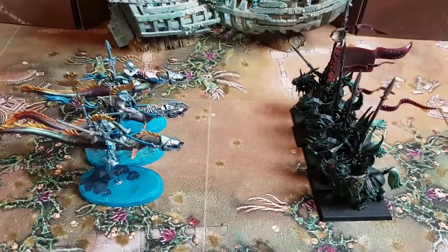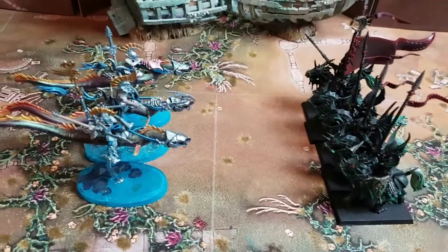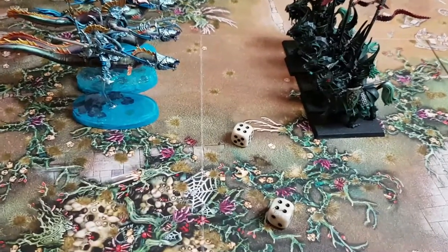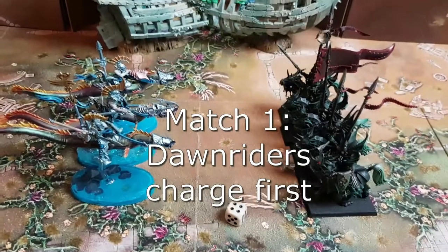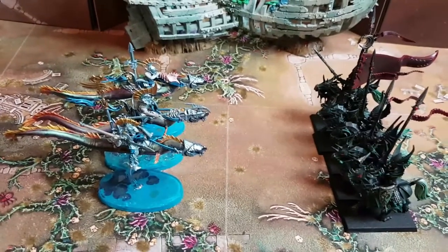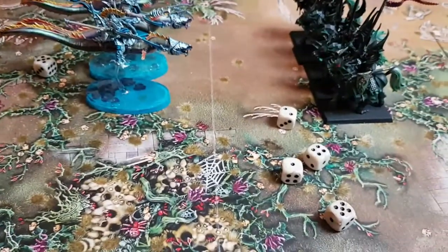I let the Dawnriders charge first — five mortals, five spear attacks. First the spell: six, eight, so now they do mortal wounds. On a five-up, that matches one. Turn one play for Lumineth: five-up to hit is additional mortal wounds. Five attacks with the spears, on a three. Five-up is mortal wound — two fives, so two mortal wounds.